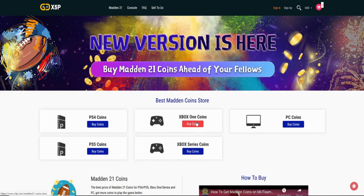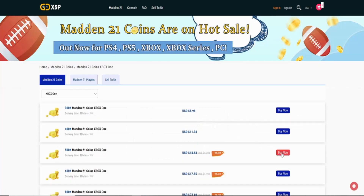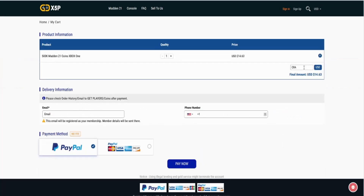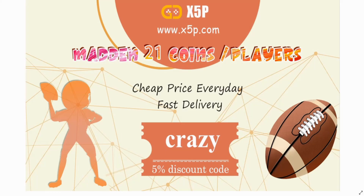What's up, my Gs? You gamers want the cheapest and most reliable coins on a Madden 21 market? Make sure you check out x5p.com — the link is in the description. Use code CRAZY at checkout for five percent off.